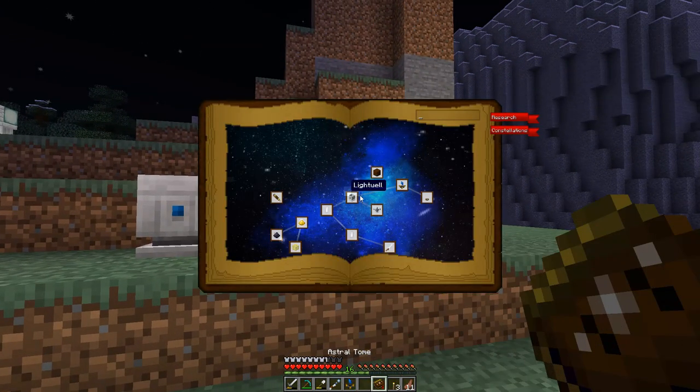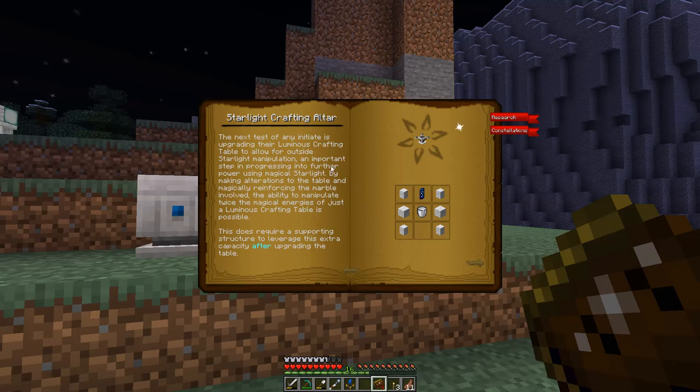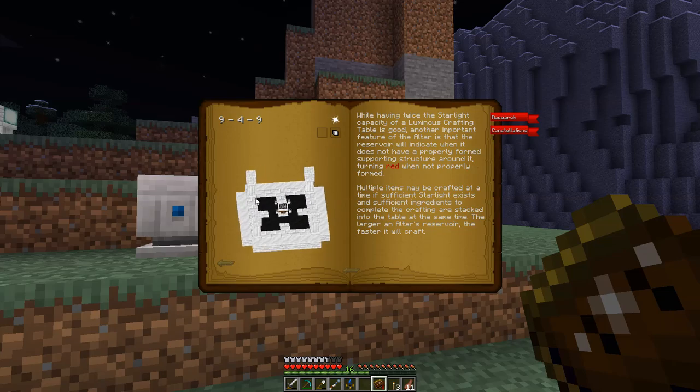To actually set this up, we need to do two things. If we click on the Starlight Crafting Altar entry in the Astral Tome, we can see it's a pretty simple craft - six different pieces of marble, a rock crystal or celestial crystal, and Liquid Starlight. You do need a functioning Lightwell to get at least one bucket of Liquid Starlight. It's going to require above average Starlight, and importantly this craft will consume the Luminous Crafting Table - it will transform into the Starlight Crafting Altar. We also need to make a multi-block structure around the new altar for it to function.